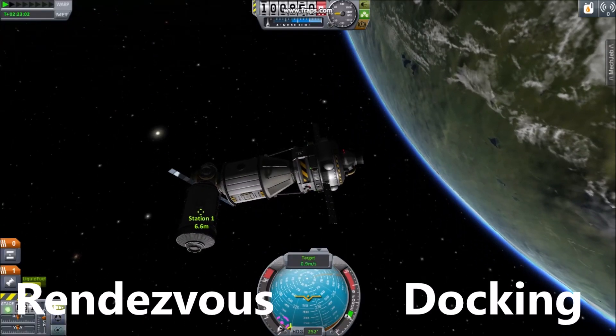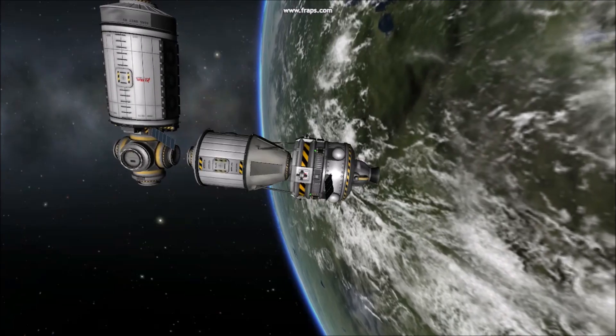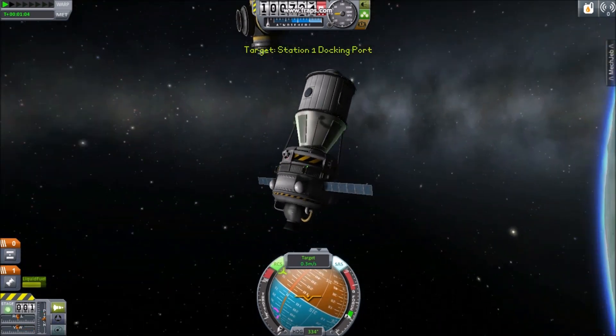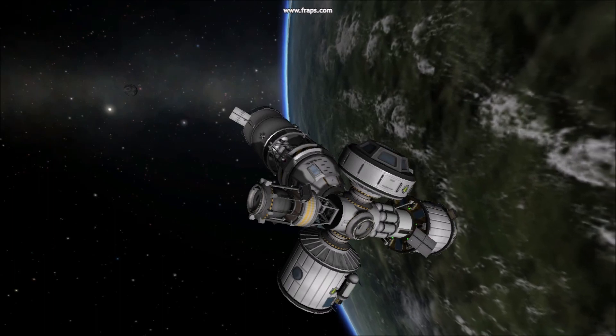Check the description for help with rendezvous and docking. While installing modules, use Q and E to rotate, and don't hesitate to undock, rotate and re-dock, or move a module after an initial docking. Thanks for watching — join me next time for 5 Tips with Combined Spacecraft.